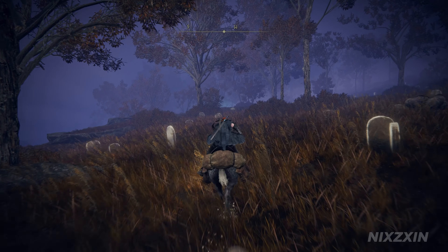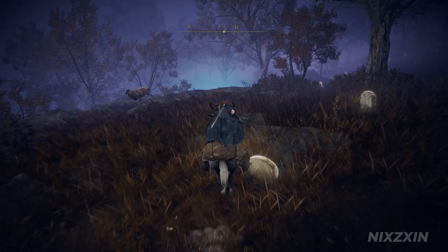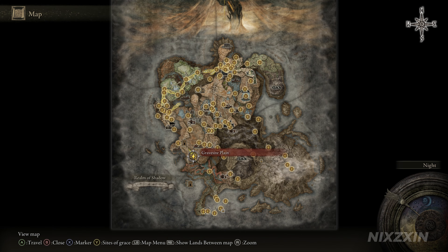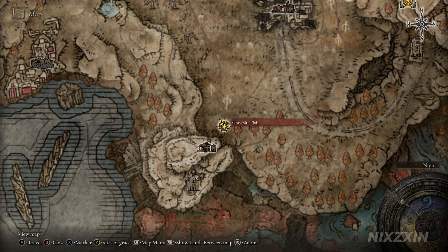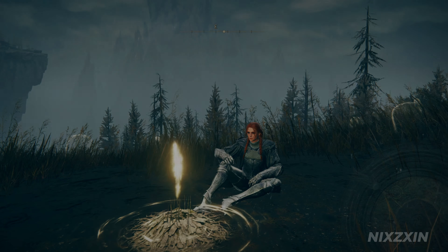There are specific spots in the land of shadow that will light up in the evening under the moonlight. In those spots, we can find lava tears. They're precious items that allow you to respec your character. You can find 9 such spots in total in the Elden Ring DLC Shadow of the Erdtree, and this guide will show you where they are and how to collect all of them.